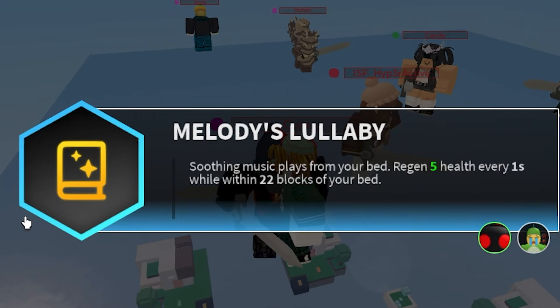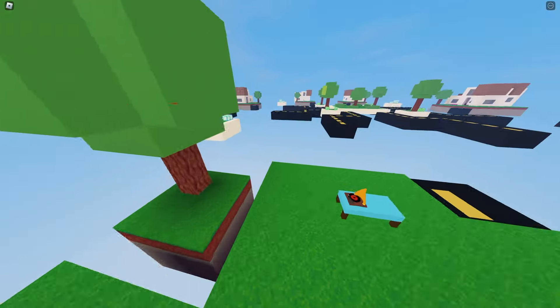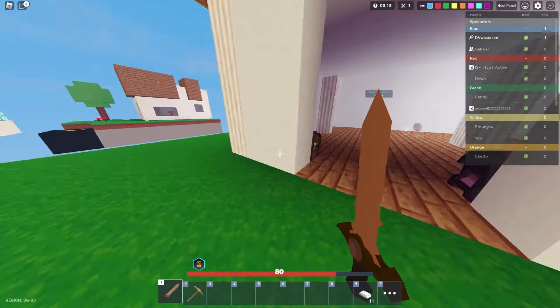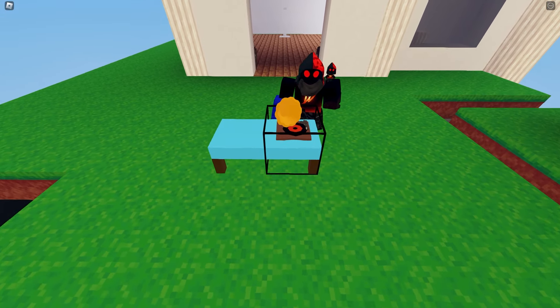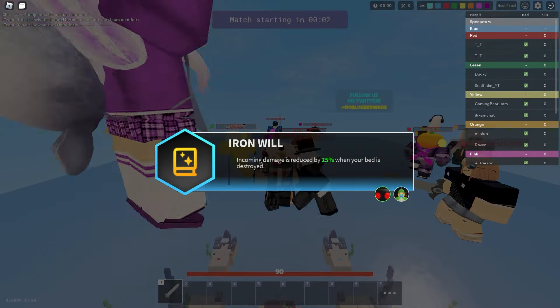Number 21 is Melody's Lullaby. It basically puts a little record player on top of your bed — soothing music plays from it — and every second you get healed for 5 HP as long as you're near the team bed, up to 20 blocks away. That's crazy crazy range; you could basically be at your generator and getting healed while taking damage. But what I don't like about it is it's kind of a gen camping simulator, and I'm not usually near my bed.